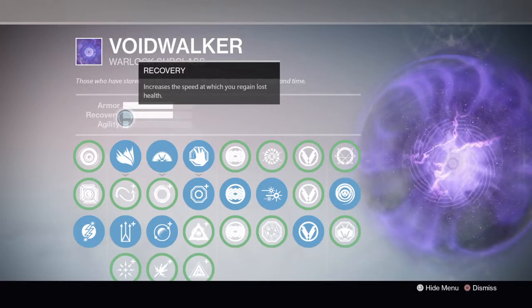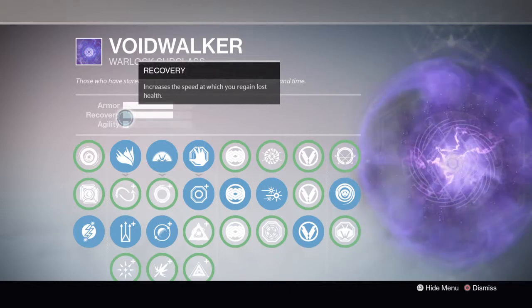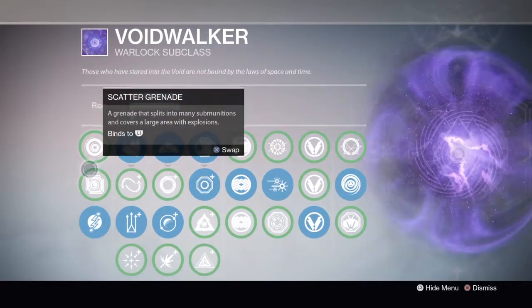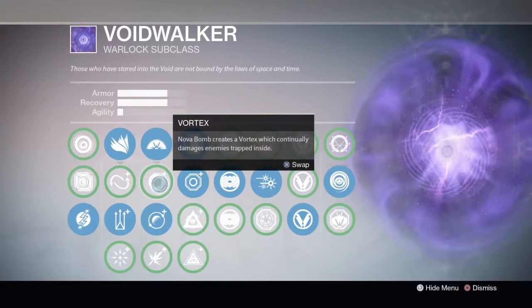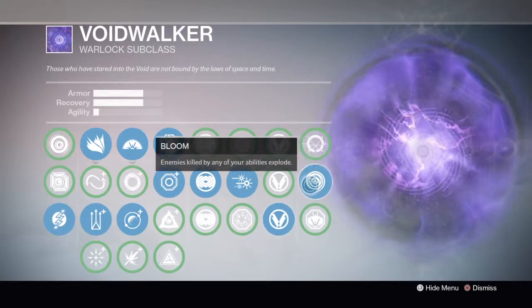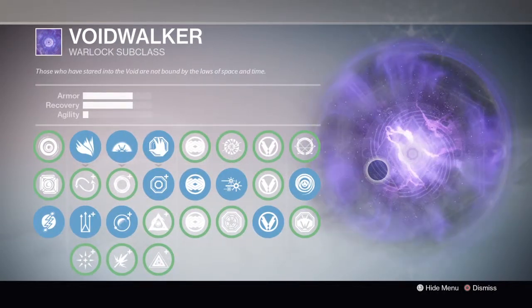For Defender: line attacks — Fist of Havoc, Razor's Edge — they no longer penetrate our Ward of Dawn. Honestly I think it's a good thing, because it now makes Defender more compelling in the Crucible.